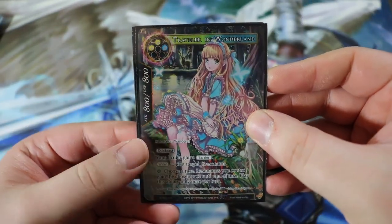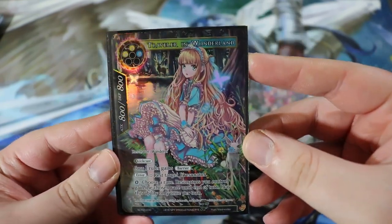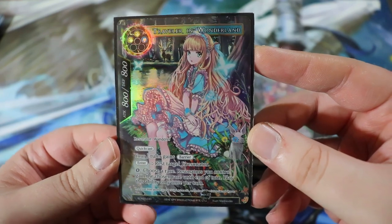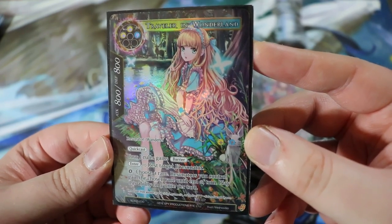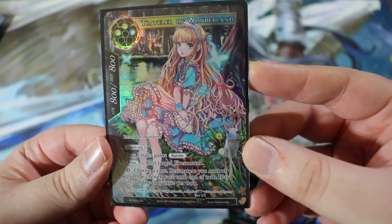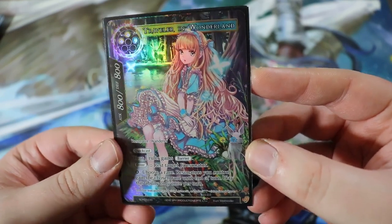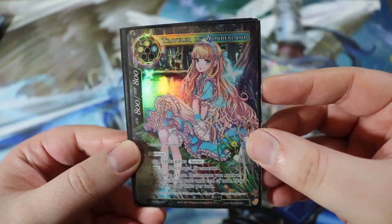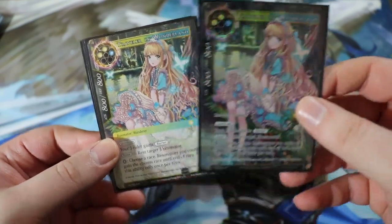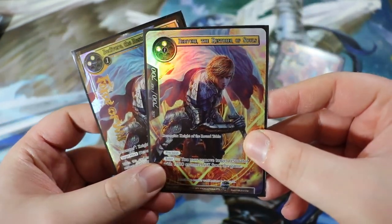Next is Traveler in Wonderland — a starter deck card, running two copies. She's an 800/800 for double light and a water, a wanderer with quick cast. Your J-ruler gains barrier, which is good for protecting Faria. On enter, rest target J-resonator, giving us a good attack. She also has a zero-cost ability: choose a race; resonators you control gain the chosen race until end of turn, playable once per turn. We can choose Knight of the Round Table for synergies. Running only two because she's a bit slow.